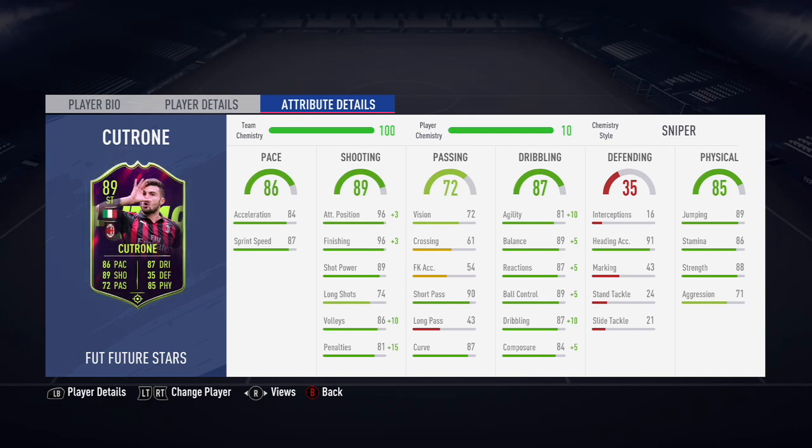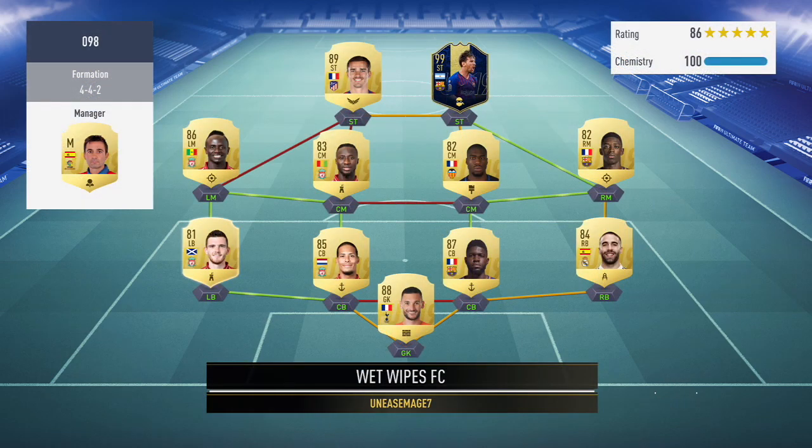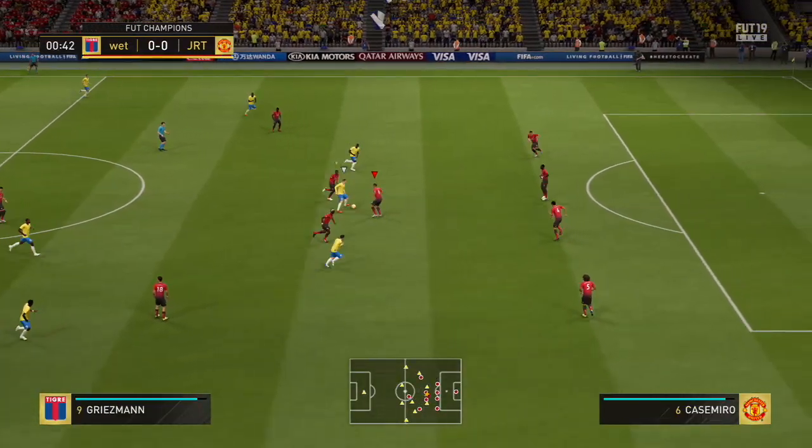Getting into some basic information on this card: he sits at six foot, he has four-star skill moves, three-star weak foot, and he is right-footed. His work rates are high attacking with medium defensive work rates, and he is only 21 years old, so he fits the caliber very nicely.